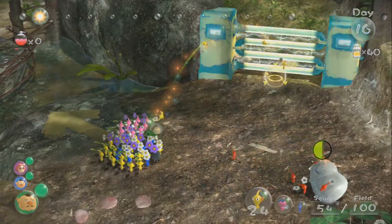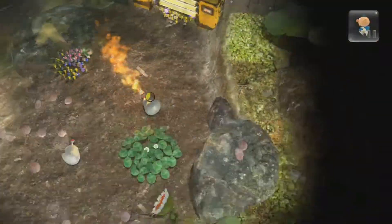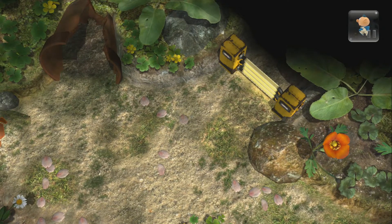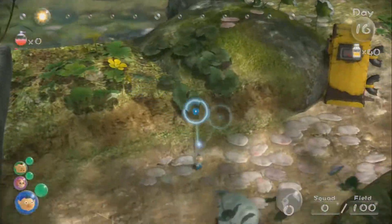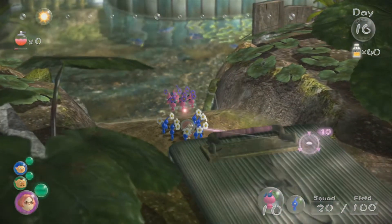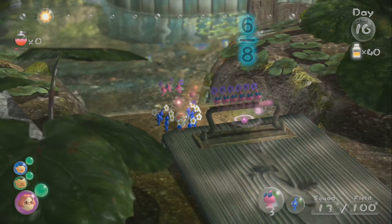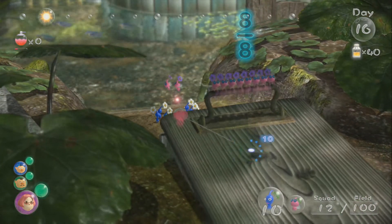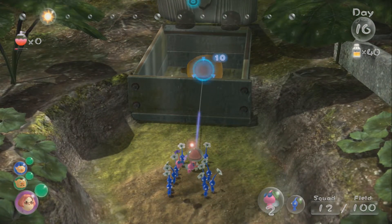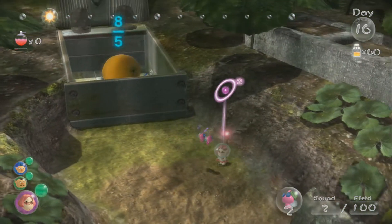While they're doing that, I'm just going to throw the yellows on here. I'll throw half of the yellows there. Hopefully Charlie can maneuver around the other blowhogs fine. Brittany's over here — I don't think we lost anyone, so that's good. I think this only requires eight. In hindsight it would have been smart to just grab more blues, but whatever.